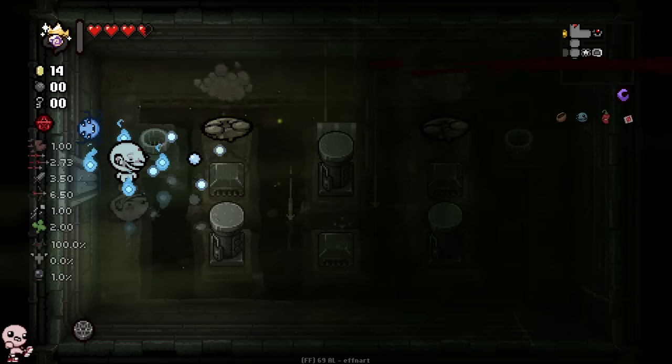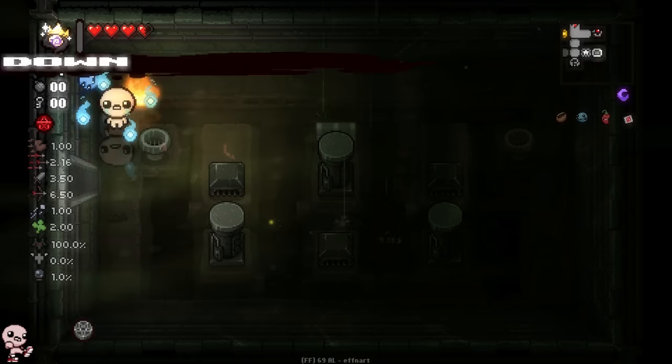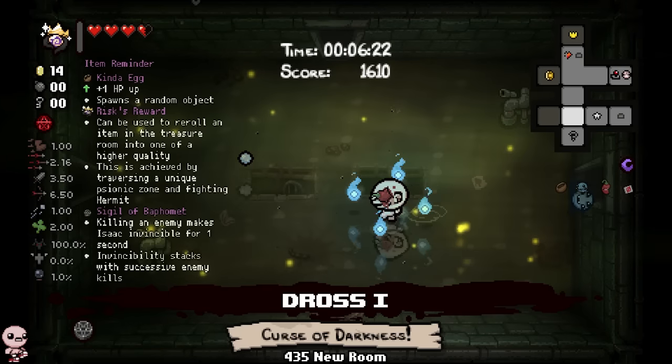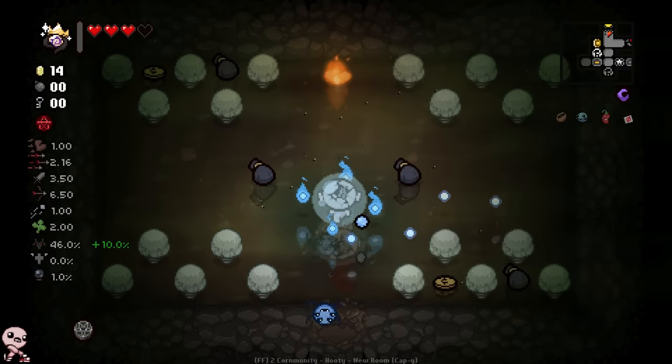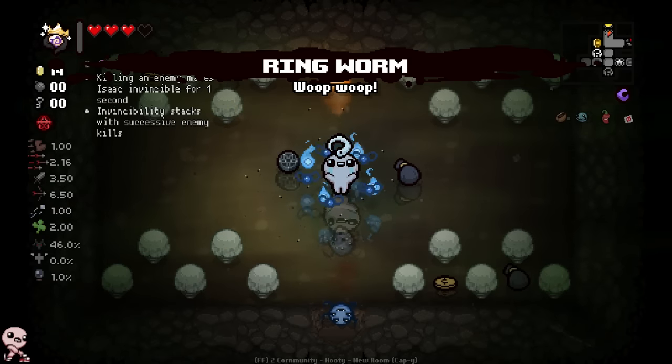I don't know what these things do — I believe they're wisp coins. My Fiend Folio knowledge is getting better by the day. Little wisp coins do nothing but give you a wisp on pickup, as well as the coin and Nose Goblin. Nose Goblin is the thing I want if I want to have a lot of fun. Oh my god, tears down — but with that tears down I should really take the safe route, because who knows what kind of damage I'm going to take. Whoa — Sack Ringworm.